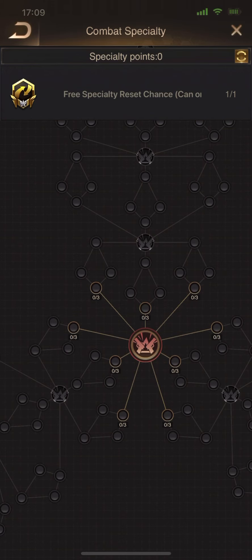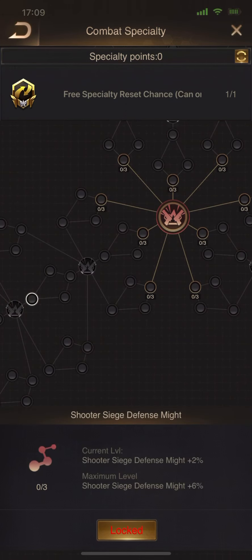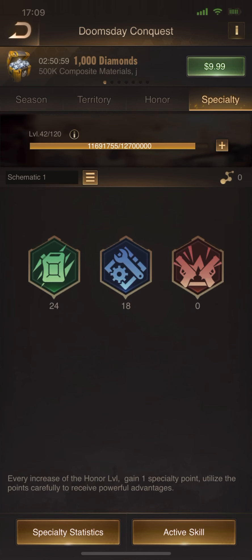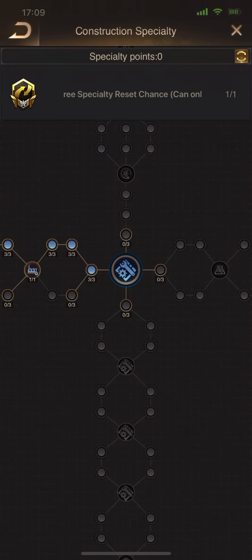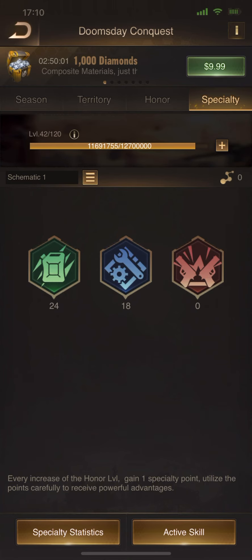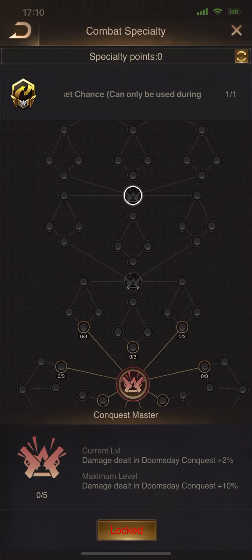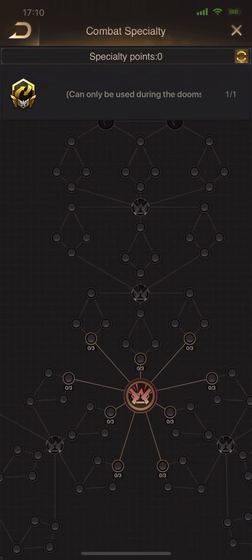I'm going to do an experiment — I'm going to reset my specialty before the weekend. In my case, I'm going to be going down to the left and I'll tell you why. If you've been watching my other videos, you've seen a little bit about the blue, the green, and the red specialties. Thank you to those who commented and those in my alliance who watch these videos and have suggestions. I really appreciate it, because I'm still learning and I don't know everything in this game. So let's dive right in.